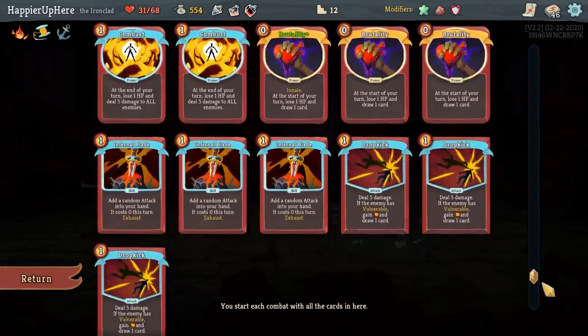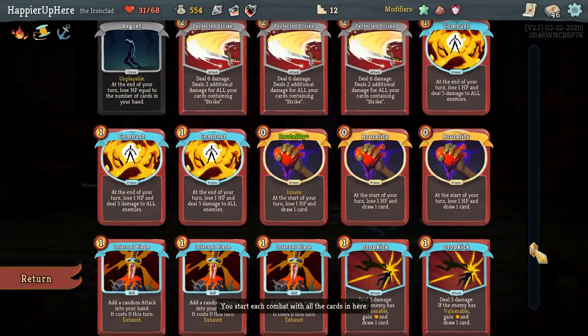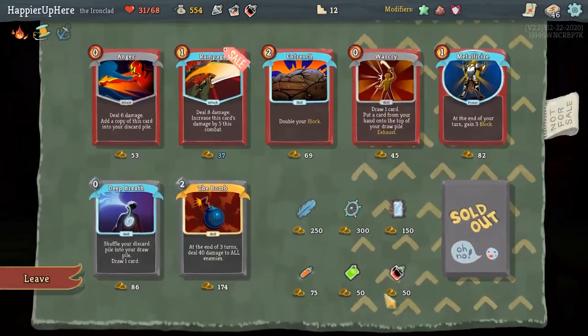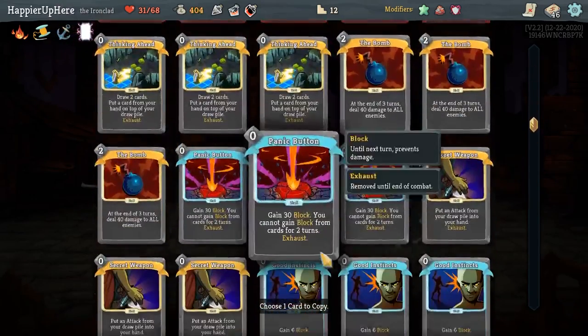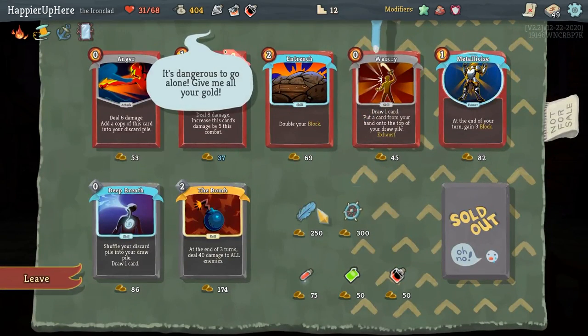Maybe I should upgrade the Perfected Strike or Brutality — but then I would have four innate Brutalities, that's a little too much. I'll upgrade the Perfected Strikes — relatively cheap. Not a big fan of the cards but I probably should take them. Let's do Dolly's Mirror on the Perfected Strike. And then focus on the cards.